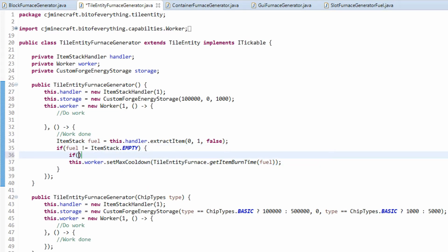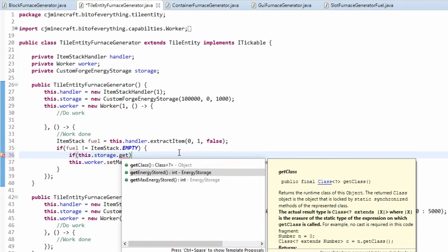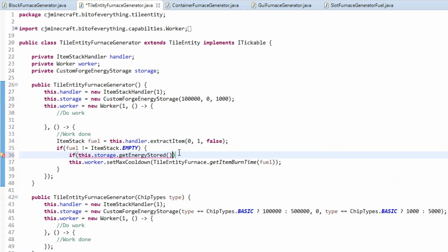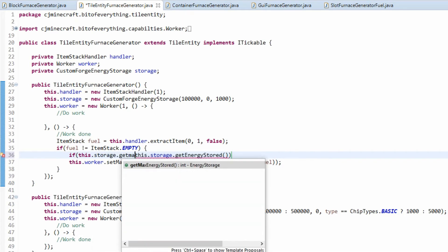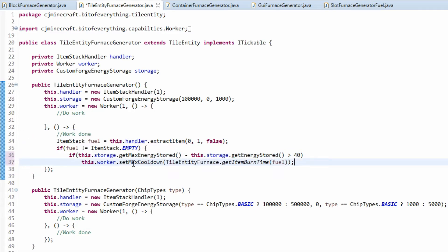We also want to do a check before consuming fuel — making sure that this dot storage dot getMaxEnergyStored minus this dot storage dot getEnergyStored is greater than 40. Basically, if the difference between max and current energy is less than 40 RF, we can't generate, so we only consume fuel when there's actually room for at least 40 RF.